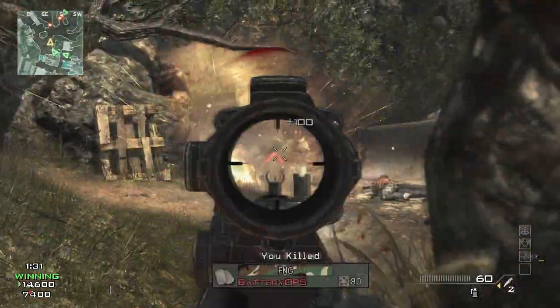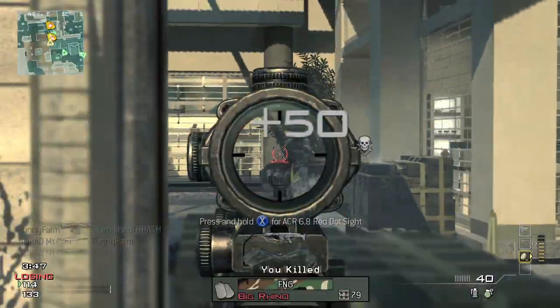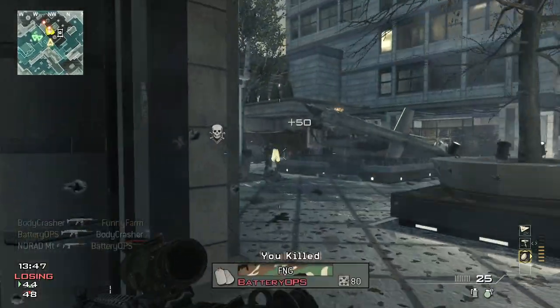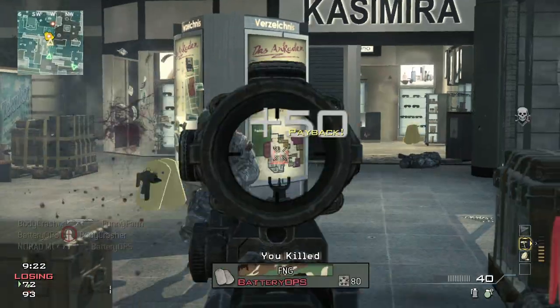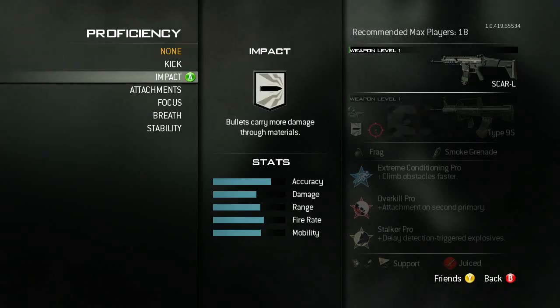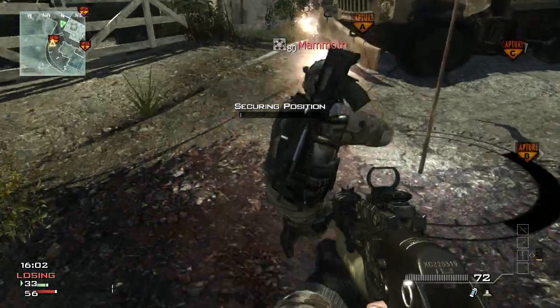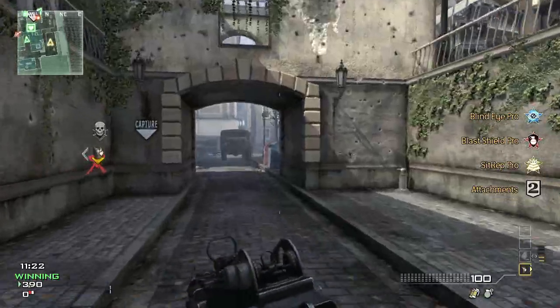Weapon proficiencies are enhancements to your weapon that are geared towards a certain playstyle. For instance, you can unlock Reduce Kick and now when your weapon kicks it's going to kick less. There are a variety of proficiencies like Reduce Kick, Reduce Sway, and some that are unique to each class. The assault class has the ability to hold breath similar to the sniper class, the SMG class has the ability to melee faster, and the LMG class has the ability to run faster.